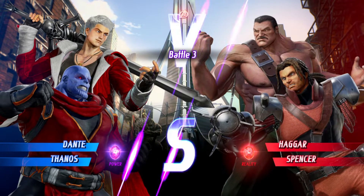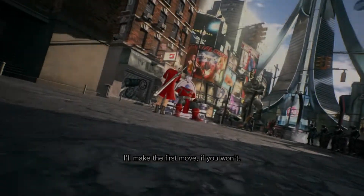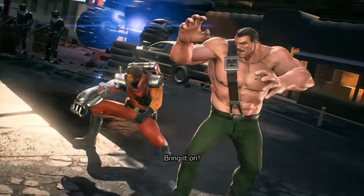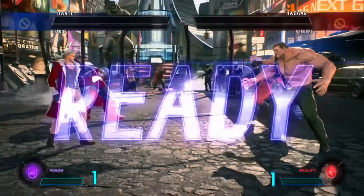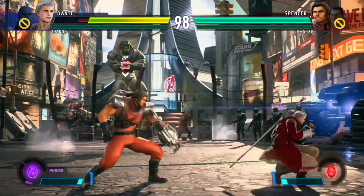Now we're gonna be facing Haggar and Spencer. Spencer is a character that I enjoy a lot — I don't really know how to play him in this game, but he's got some sick combos, and Haggar has got the damage. But if I take care of Spencer I can just zone out Haggar — he doesn't have many options. He's starting with Haggar so let's see how he approaches. I can just stay away with my guns — oh my god, that pipe reached very far!